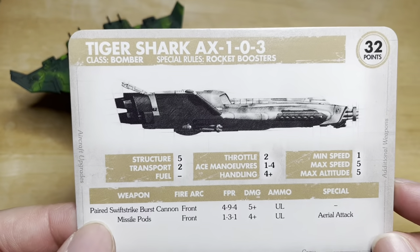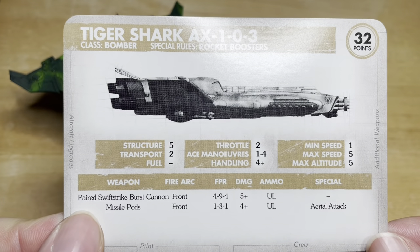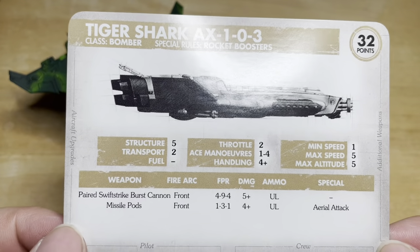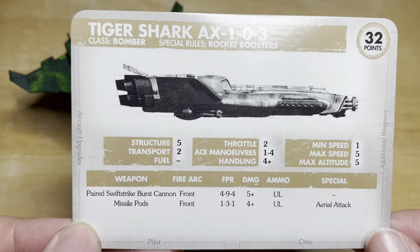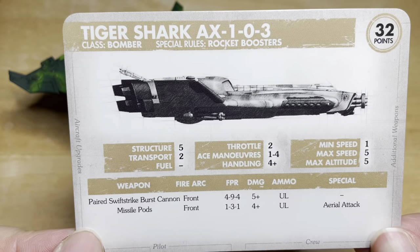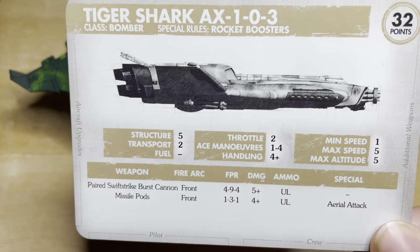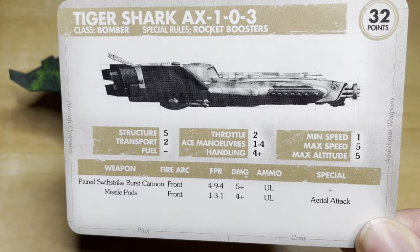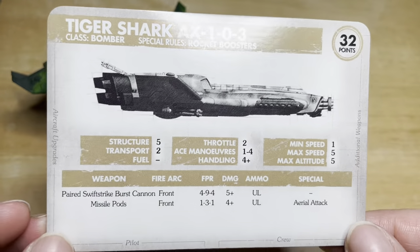The main weapon is the paired swift strike burst cannon. It has 4 dice close, 9 mid, and 4 long, with 5+ damage. So not as powerful per hit, but you get a lot of dice. In Aeronautica, the more dice you have, the more likely you are to actually hit and damage the enemy rather than landing one big shot that removes 2 damage. That's probably why this one is more expensive.